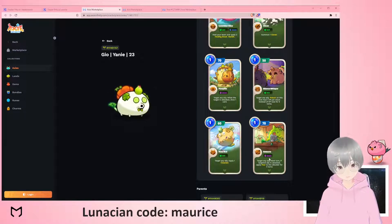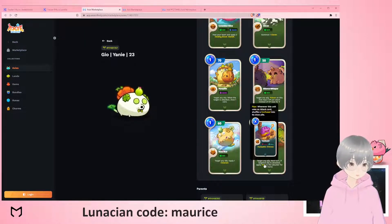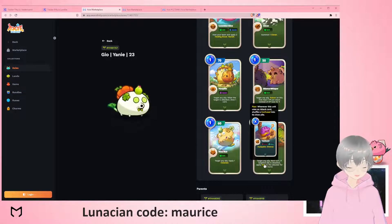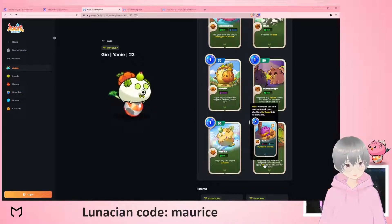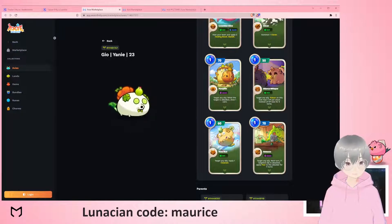Fear is a debuff where whenever you use an attack card, they shuffle confused into your draw pile — not the discard pile, the draw pile — meaning you will draw it pretty soon. So if you play two attack cards after getting feared, you're shuffling two confused cards into your draw pile and you're probably going to draw them very soon. It's very annoying to play against as an aggro build.